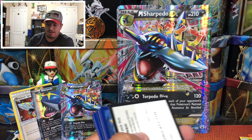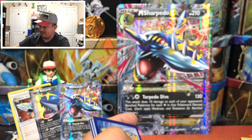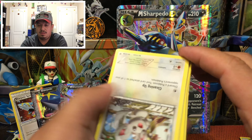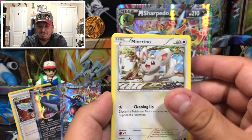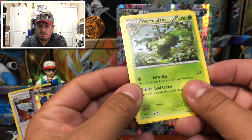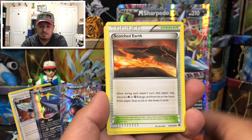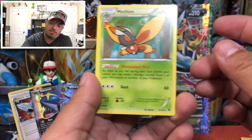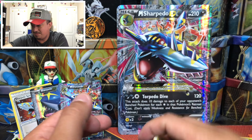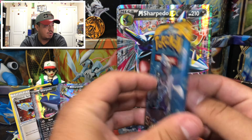Here is the Fates Collide booster pack — it was upside down, it wasn't me, don't make me doubt myself. There is the Fates Collide booster pack code card. We have a Minccino, Wishiwashi, Meowth, Binacle, Gothita, Wailord, Old Amber Fossil, Scorched Earth, and a Mewtwo — that is a rare non-holographic card.